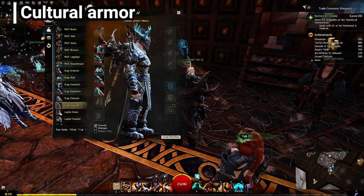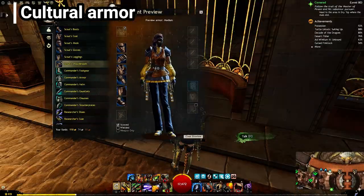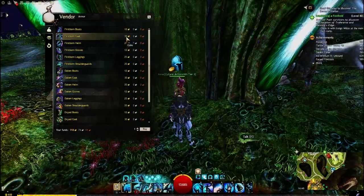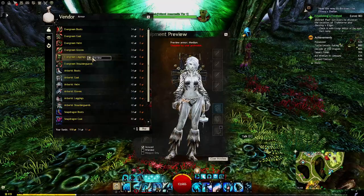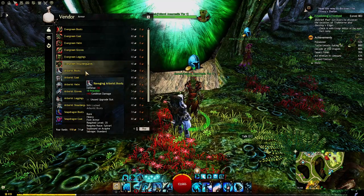Another easy one is the Cultural Armor. Every race has their own cultural armor that comes in three tiers: level 35, level 60, and level 80. Depending on the tier, these can get quite expensive — up to 30 gold for the level 80 chest piece. The upside of these armor sets is that they will probably suit your character very well, as they are race-specific.